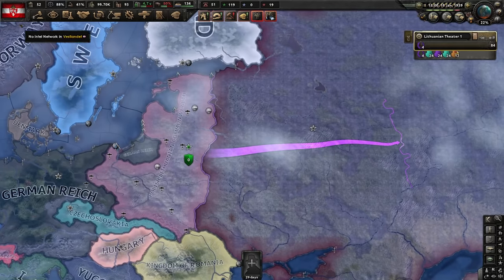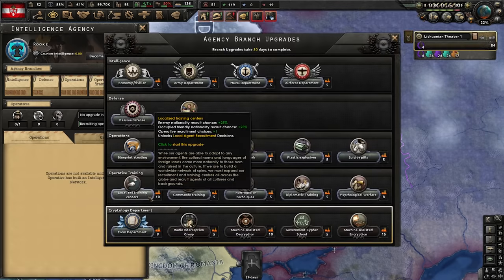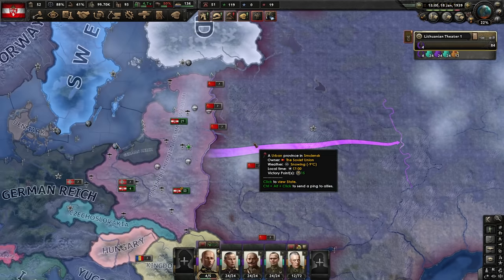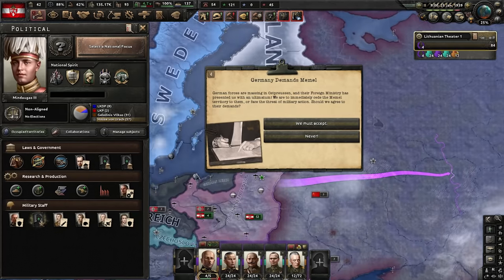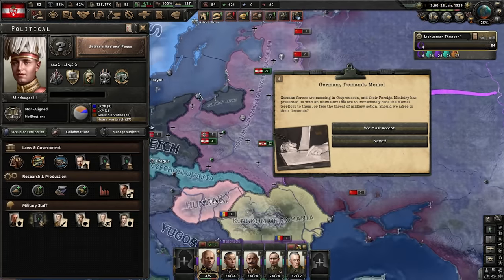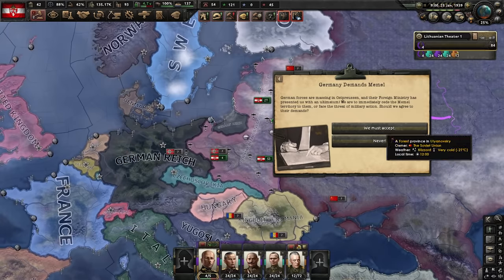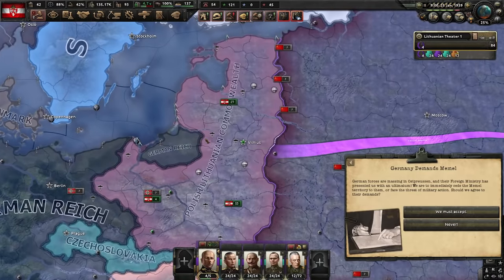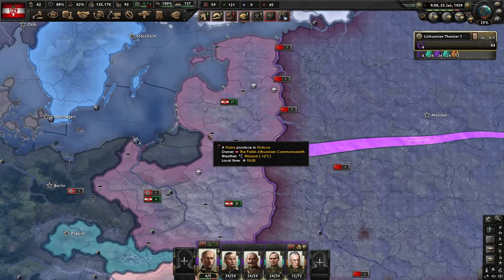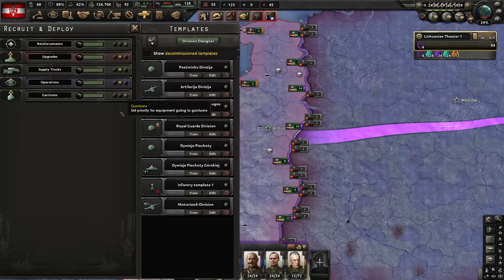With No Step Back, the Soviets have gotten much better at countering spies. One way to deal with that is to get a localized training center first and recruit a Soviet spy — they have the least chance of getting caught. It's pretty much the only way to reliably build an espionage network in the Soviet Union. Germany demands Memel. If you're feeling confident, you can resist and team up with Czechoslovakia and France, but be aware of the big red enemy to your east. I'm just going to hand over Memel — it's one port, and we buy ourselves more time to prepare for the Soviet Union.